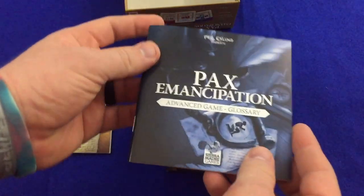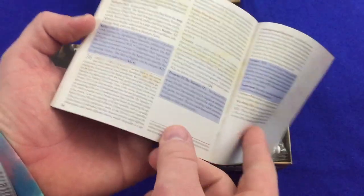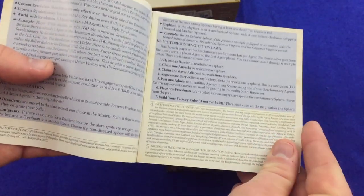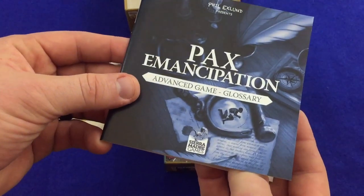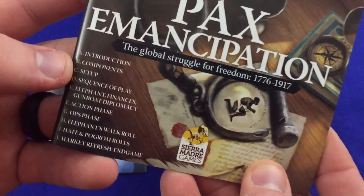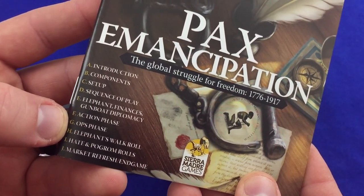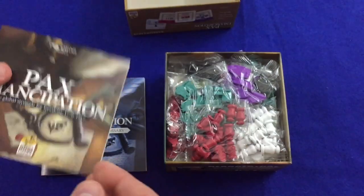This is the advanced game — wow. So that's the regular game, and here's the advanced game: another 36 pages of stuff. Advanced Game Glossary. The advanced game is included in here. We've got Introduction, Components, Setup, Secrets of Play, Elephant, Finances, Gunboat Diplomacy, Action Phase, Ops Phase, Elephants Walk, Roll, Hate, and Pogrom Rolls, Market, Refreshing Game. We'll see how that all goes.